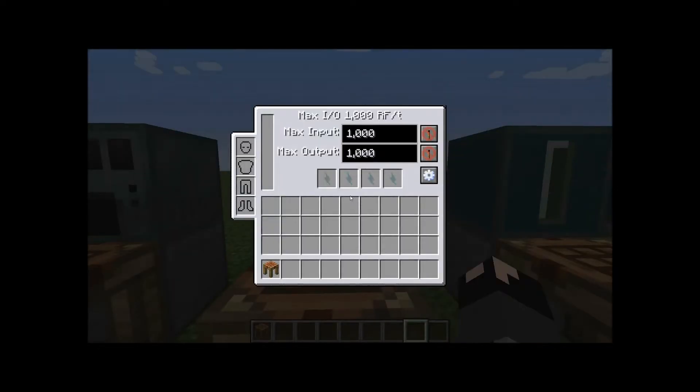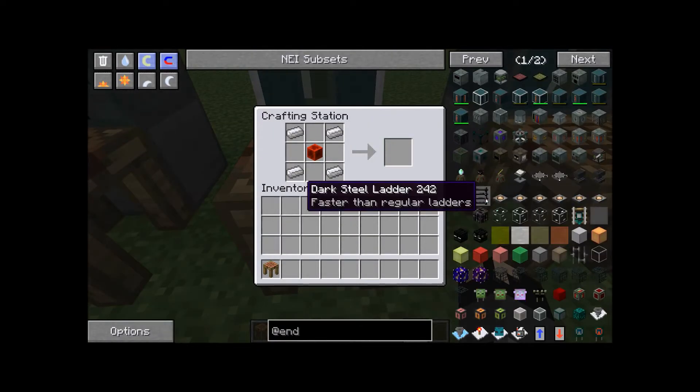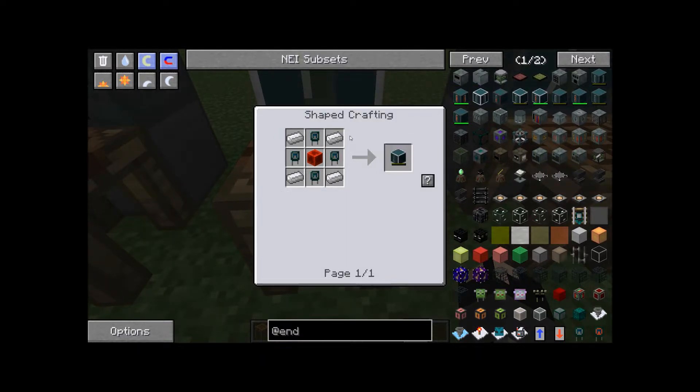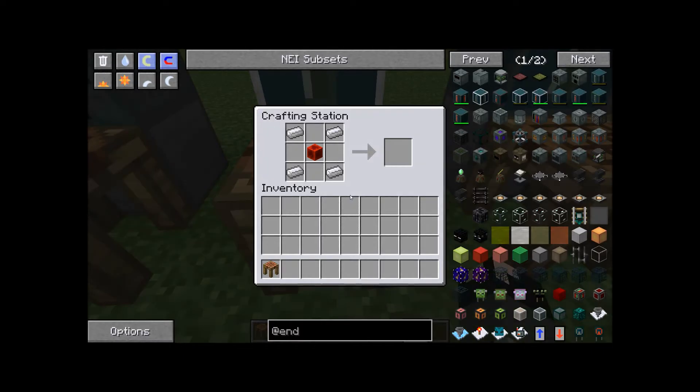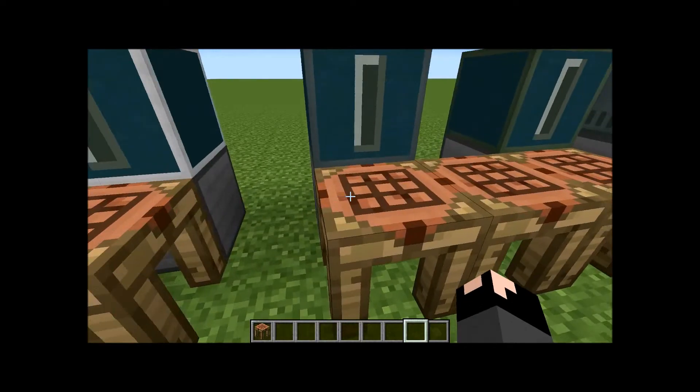Next up is the basic capacitor bank, which is essentially a battery. It holds up to one million RF, which is pretty good for what it is. To craft it, you'll need a basic capacitor, iron ingots, and a block of redstone. The mid-tier capacitor bank gives you five million RF — it uses double-layered capacitors and the same recipe except the iron is replaced with steel.